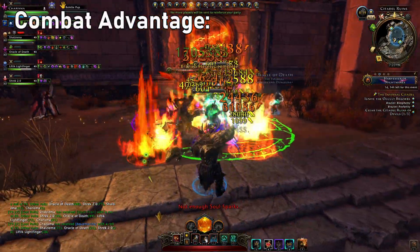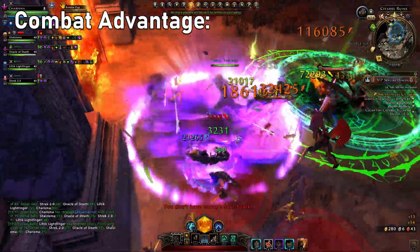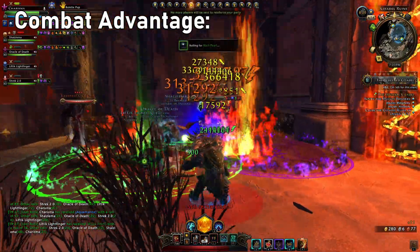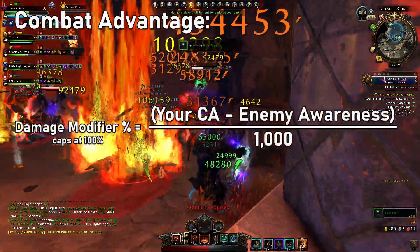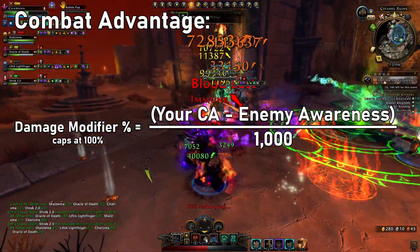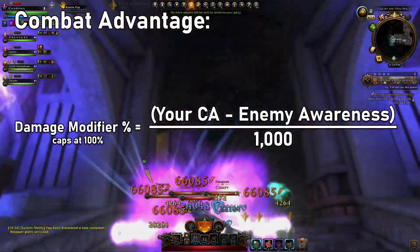Combat advantage is one of the most complicated of all the stats, and requires the player to position themselves correctly in order to get the full benefit. There are many things that can give the player the combat advantage bonus, but the easiest is to simply position yourself so that you're flanking or behind an enemy. Once in position, it buffs your damage dealt to that target based on the difference of your combat advantage stat and the enemy's awareness stat. 1000 combat advantage above an enemy's awareness translates to a 1% damage increase, capping out at 100%, meaning you can deal an extra 100% damage based solely on your positioning.